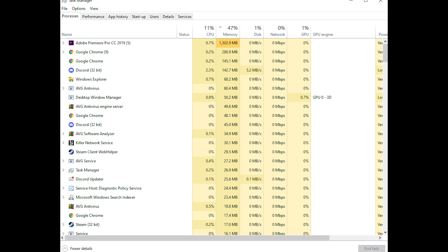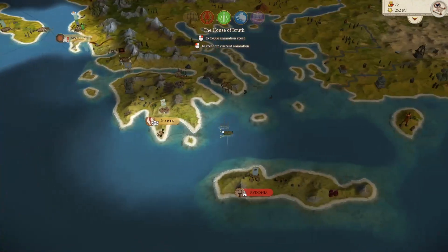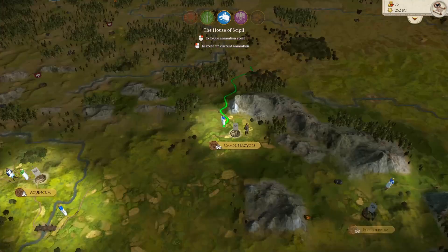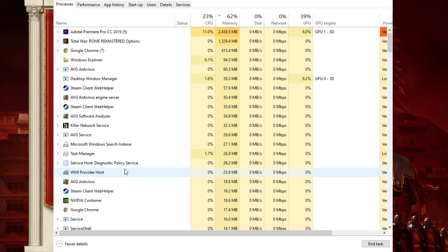or unknowingly we might have things like Adobe Creative Cloud or Discord running in the background. Things like this all add up and will take away power that can be inputted to running Rome Remastered to the max. So go ahead and declutter all of that. Go into your Task Manager, pick out programs that you don't really need to have running right now. That will already go a long way to help you run the game better.